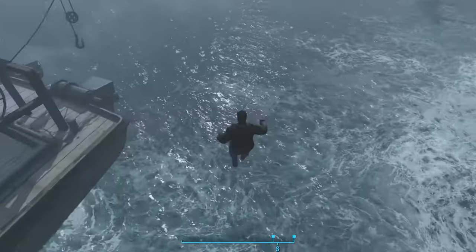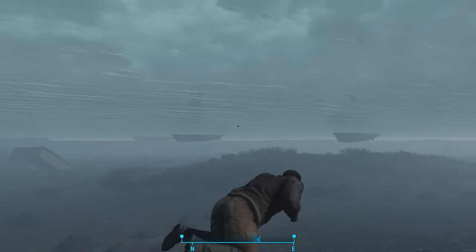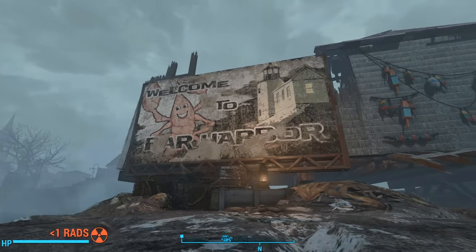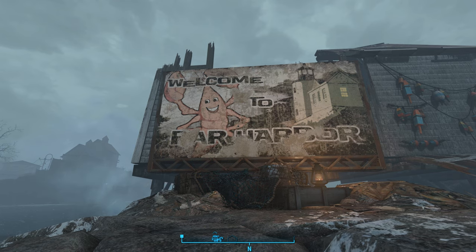We'll start at the north of the island by Far Harbor. There are a lot of boats bobbing on the water in the harbor here, but none of them have anything inside. There is a small island near the harbor — this is the island that we see upon first entering Far Harbor when we install the DLC. It has the Far Harbor sign on it. However, the sign doesn't actually say Welcome to Far Harbor.